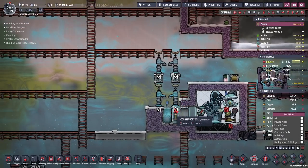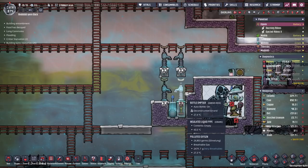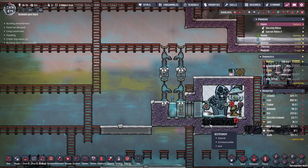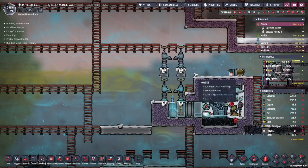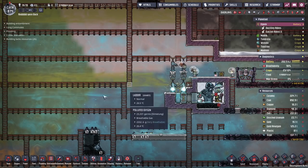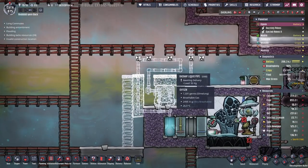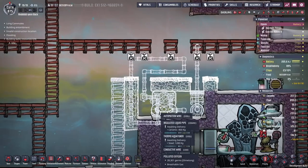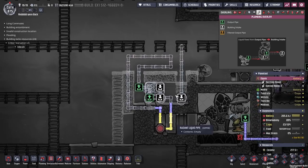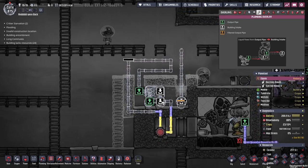Now we'll get rid of this, and I'm going to make this a little bit bigger and cleaner than last time. I was very obsessed with getting this design down as small as possible the first time, but I've since relaxed. The plan is fairly simple: we're going to strap a steam turbine on top here and throw in a steel aquatuner down here to provide the cooling. I used to have this more compact, but I like to have two tiles of space to work with.